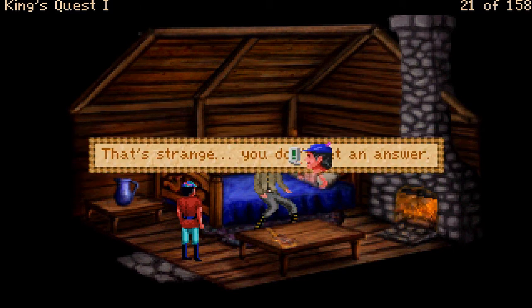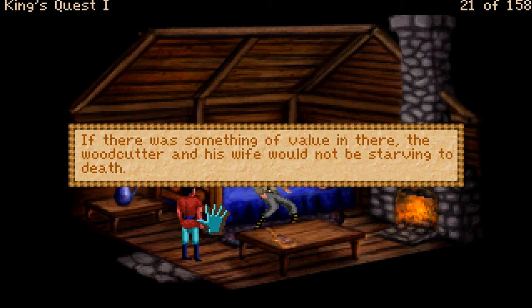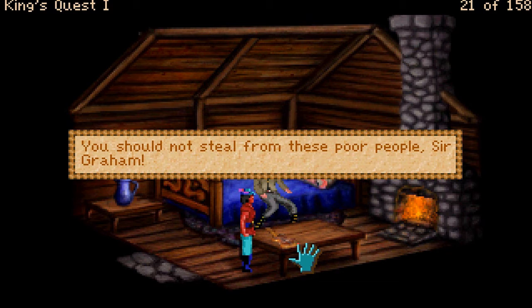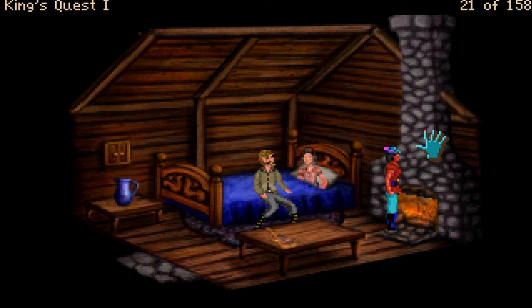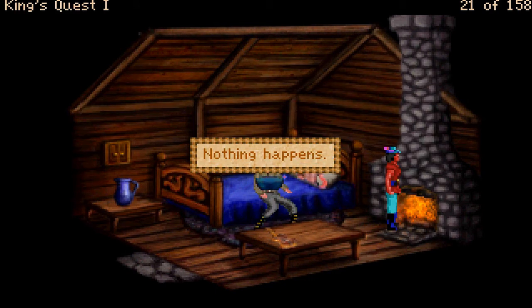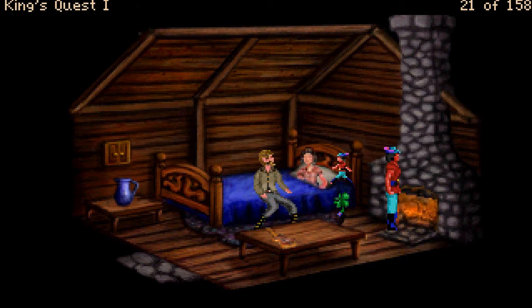I can't talk to her. You cannot get the picture — if there was something of value in there, the woodcutter and his wife would not be starving to death. You should not steal from these poor people, Sir Graham. I could play a little tune. You warm your hands by the crackling fire. I don't suppose I have anything that can help these people. Well, I gotta help these people but I have no idea how right now, so let's continue on our quest.